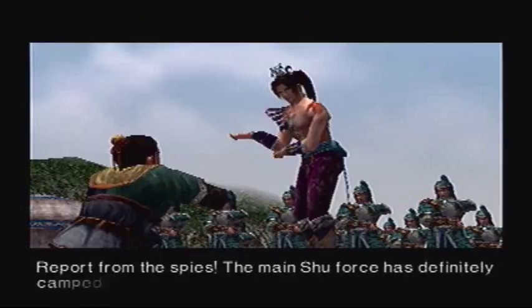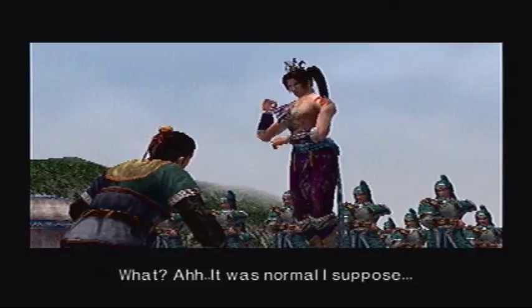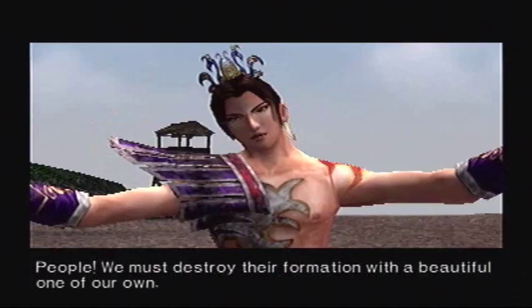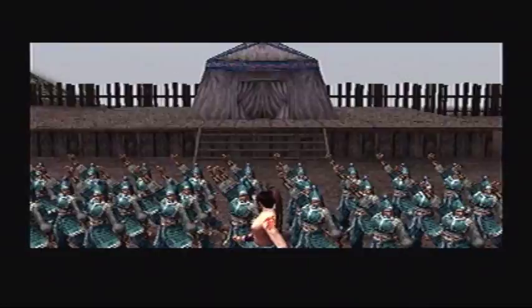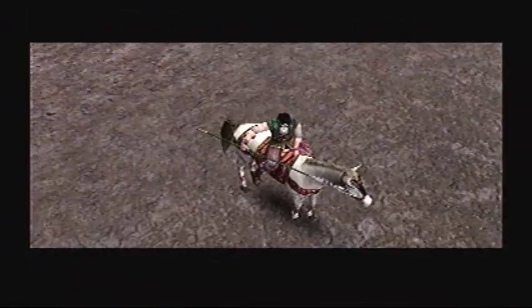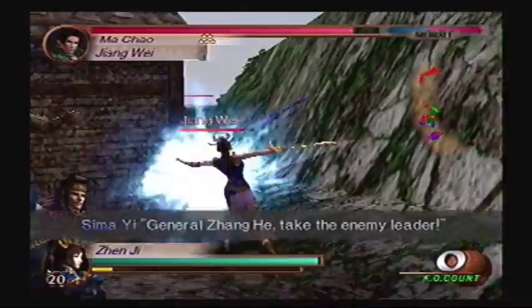Report from the spies! The main Shu force has definitely camped! Was the enemy camp pretty? It was normal, I suppose! We must destroy their formation with a beautiful one of our own. This is the art of battle. We shall take the Shu Supply Depot and cut their feet out from under them! All units, break through the enemy defenses and find the Supply Depot! General Zhang Yi, take the enemy leader!